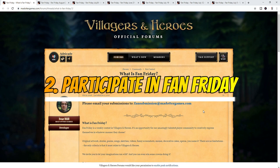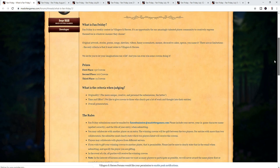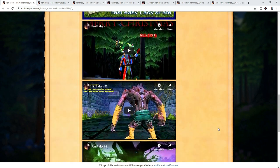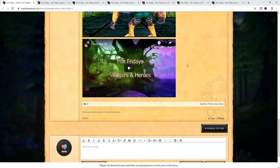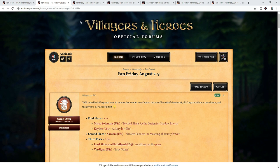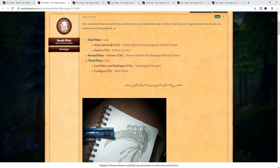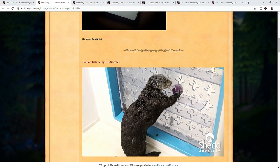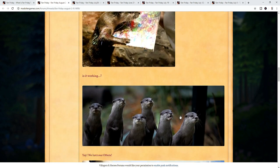Fan Friday is a forum event that occurs weekly. As long as you express yourself with original artwork, stories, poems, songs, sketches, videos, funny screenshots, memes, or whatever else you can think about related to Villagers and Heroes, you qualify to compete in the prize pool. The prize pool goes like this: first place earns 150 crowns, second place earns 100 crowns, and third place earns 75 crowns.